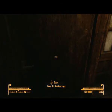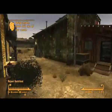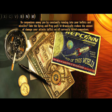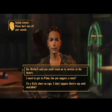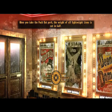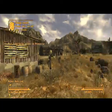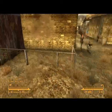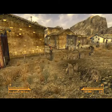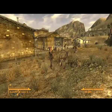Now we're going to go talk to Sunny Smiles, and she'll give us a varmint rifle because when you do her quest she gives you one — it's very handy. You go behind here and shoot some sunset sarsaparilla bottles on the fence. It's not hard, and you get a free varmint rifle for it, which is very handy.